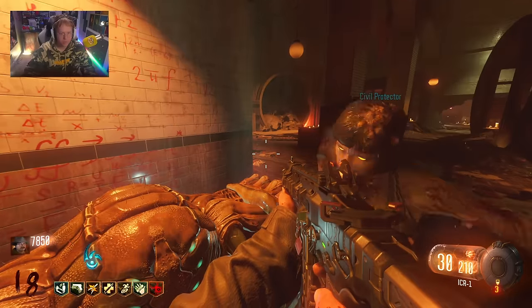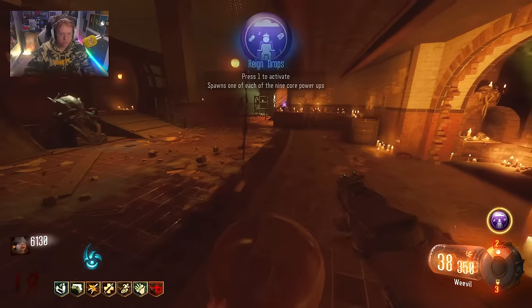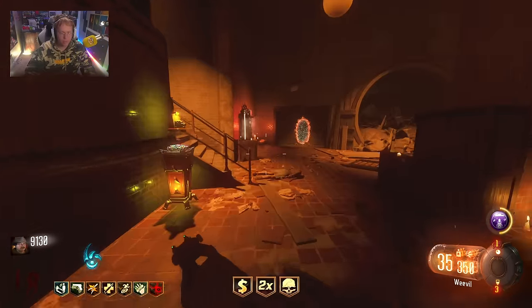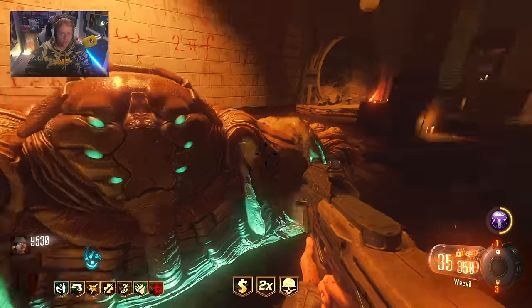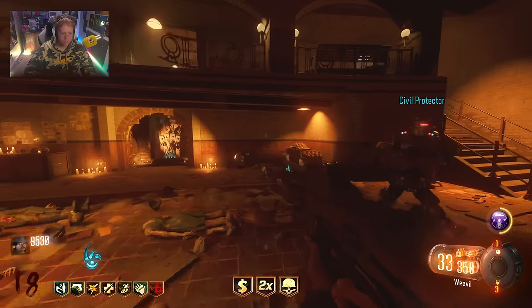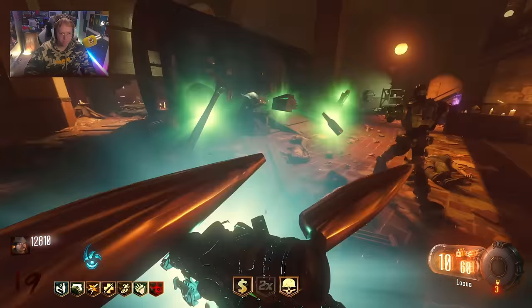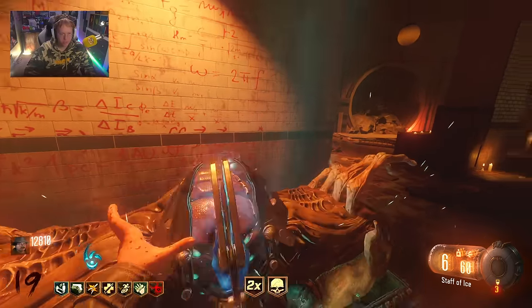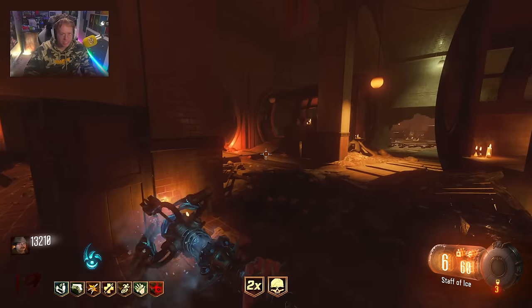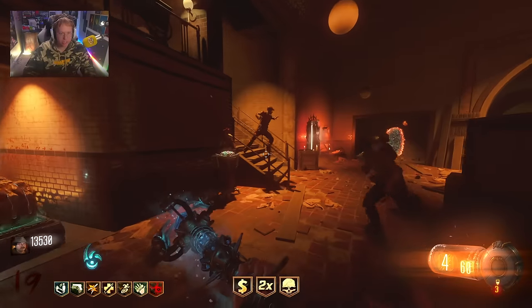Raindrops - I'm just going to pop it as soon as possible. It's crazy that I can literally have a ray gun, Apothican Servant, AND a staff right now. You did not give me the teddy bear right when I pick up the Fire Sale - that is genuinely criminal. Now it's going to go through all these animations and come back next round. I'm going to spawn the Civil Protector in again. The staff of ice - let's go! Wait, did the Civil Protector pick up the Fire Sale? He picked it up but the effect didn't work - he scammed me!